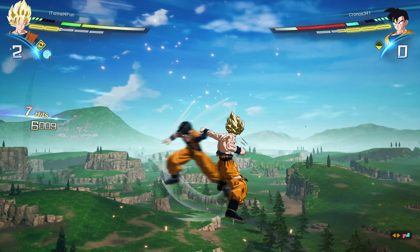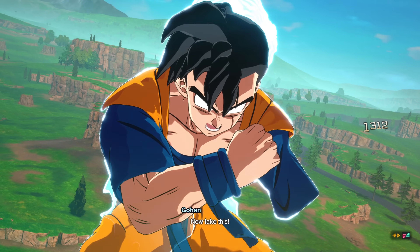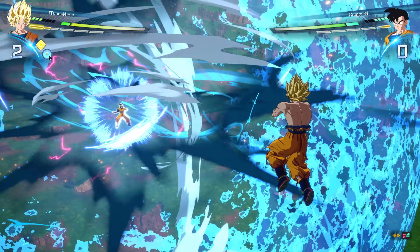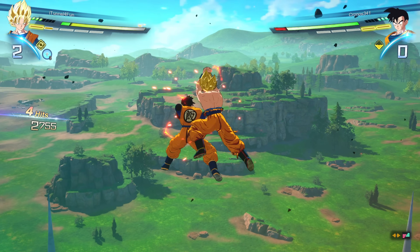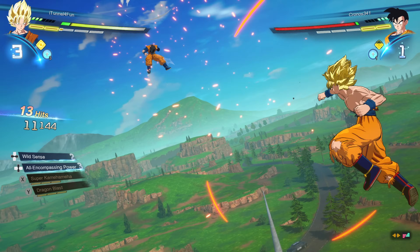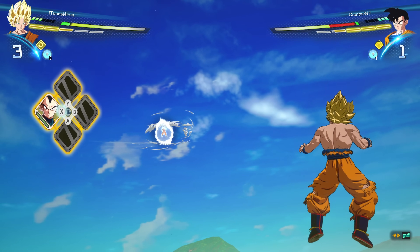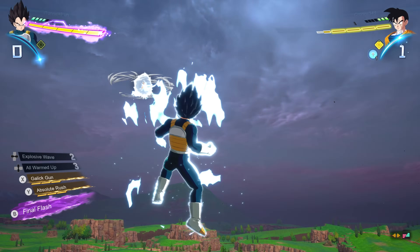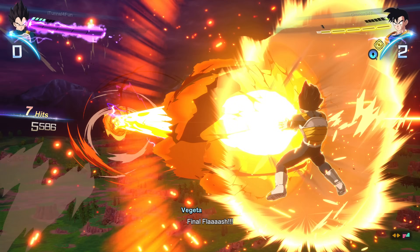He has one more character. You guys see how he still has the switch symbol under his icon? Spopovich, two Gohans... he probably has about four DP left or something like that. Let's go ahead and switch to Vegeta. We switched in already in Sparking Mode — all right, I'm not going to complain.